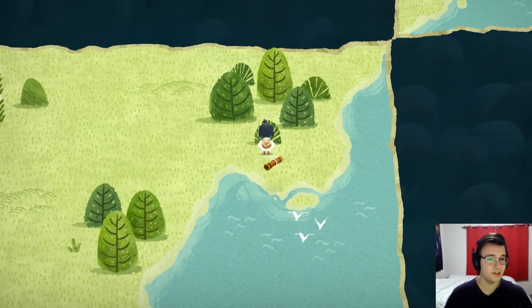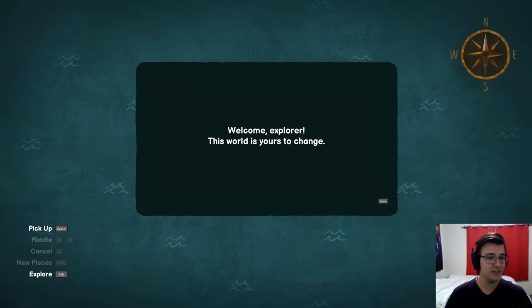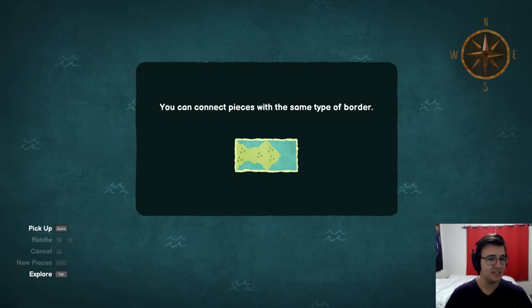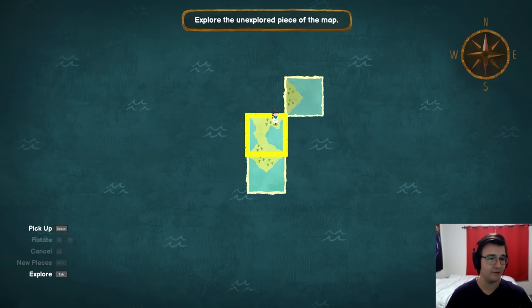Cool world. Terrible story. I mean, we've really got to save her now. What is this? A telescope? And we get a map. Welcome, explorer. This world is yours to change. You can move any piece of the map and rotate pieces if needed. You can connect pieces with the same type of border. So it's Dorf Romantic meets Adventure Puzzle Game. I love it. Shaded pieces of the map are lands you haven't explored yet — go check them out.